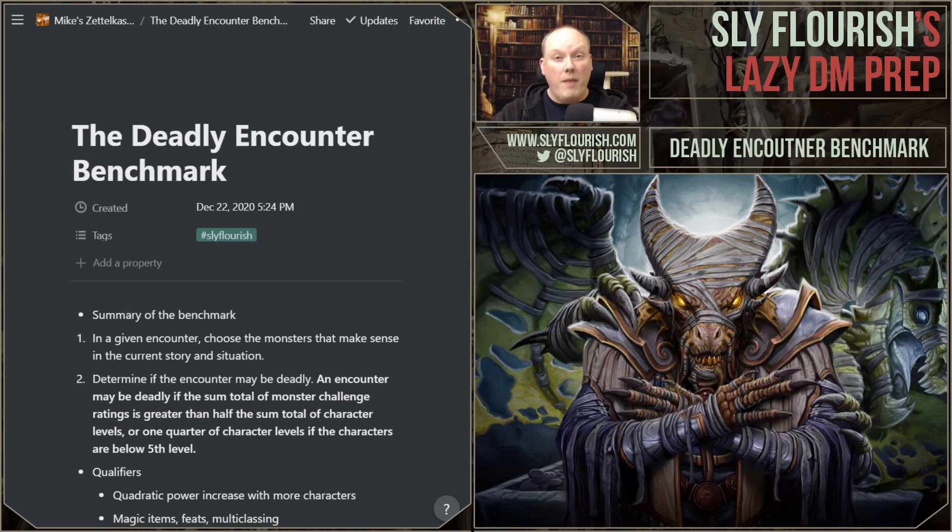That's step one. Step two is where the math comes in. In step two, we want to figure out in any given combat encounter, have we edged over into deadly? There's a pretty simple way to compare the monster challenge ratings of monsters in a combat encounter with the character levels. It goes like this: an encounter may be deadly if the sum total of monster challenge ratings is greater than half the sum total of character levels — or one quarter of character levels if those characters are below fifth level. So when we're looking at a battle with some number of giants, let's say I have five tenth-level characters going through Claw Rift.